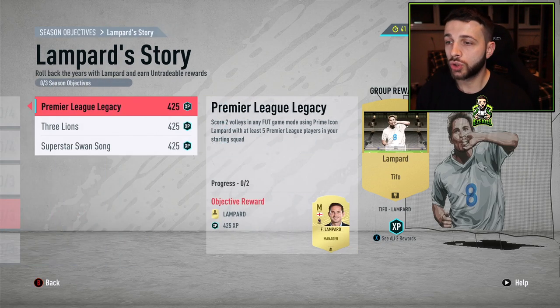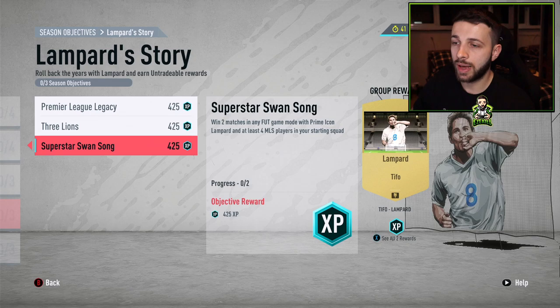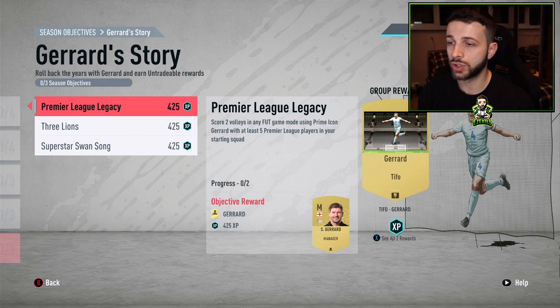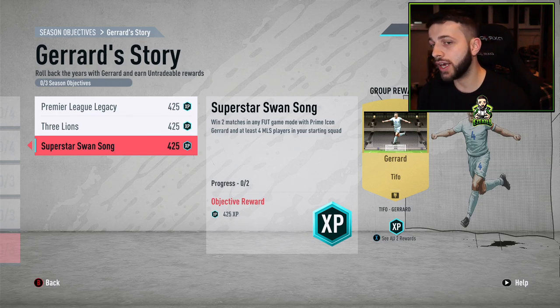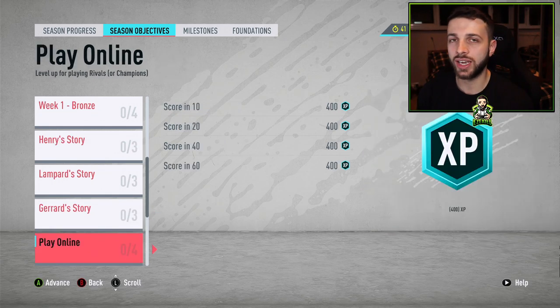For the Lampard story: score two volleys with Prime Icon Lampard and at least five Premier League players, assist in two matches with four English players, and win two matches with Lampard and four MLS players. This one's going to be more difficult. You need to build a Premier League squad with some MLS players and make as many English as possible. The same structure applies for Gerrard — five Premier League players with four English and four MLS players. You can only pick one of these icon loans, but you can buy the other off the market, though it's probably not worth it for only 1,700 XP.